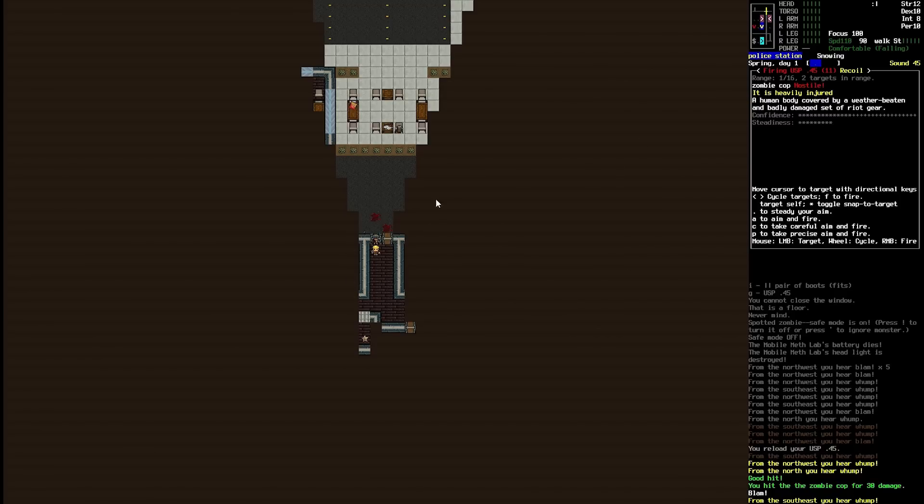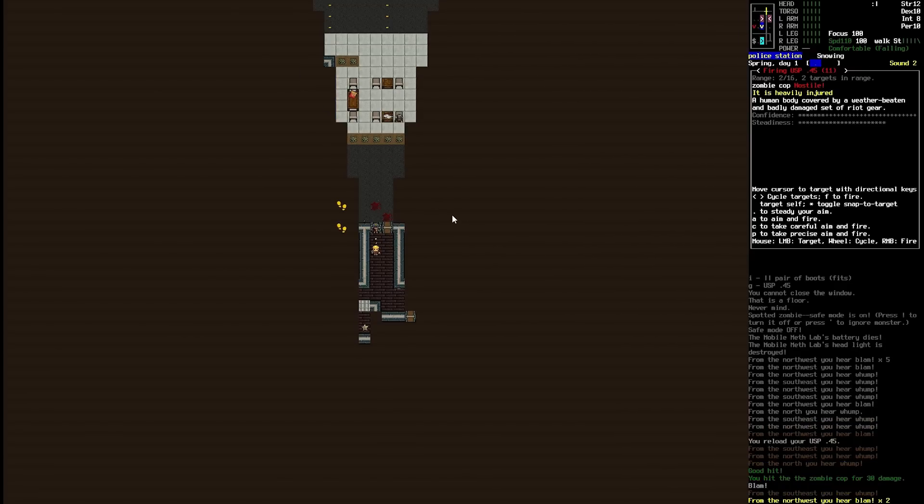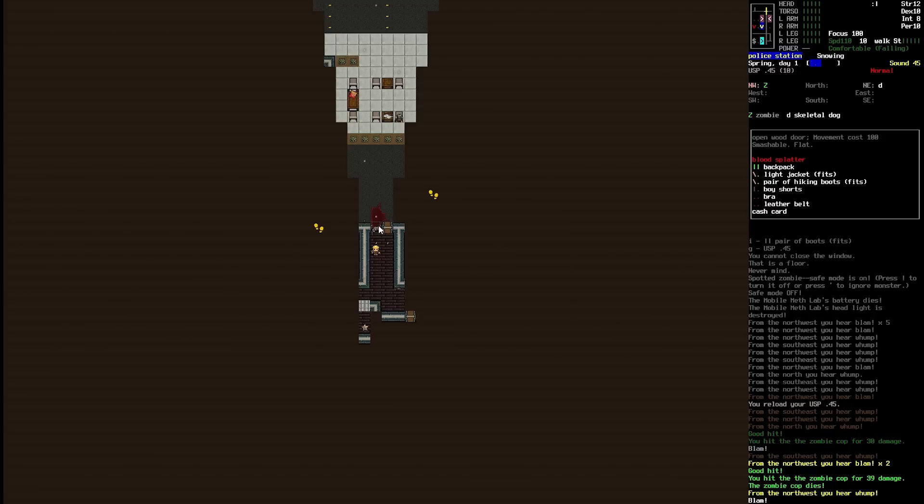We can see that spray there — those were bullets. Someone is firing outside. I'm going to try and move back. We've got a little more steadiness now because we moved, had time to get the gun back. We managed to get full steadiness — we're going to take careful aim. Bam — we hit the zombie cop for 39 damage. The zombie cop dies. Usually that would be the end of it, but these are zombies and they come back. If you leave this corpse alone for six hours, it will come back to life. I can see what he's got on him now — this is a pretty much a godsend. She has a backpack on her, which is great. Even that light jacket as well, which fits us. Fitting clothes are really important — if you're wearing something that doesn't fit, it's going to be more encumbering.